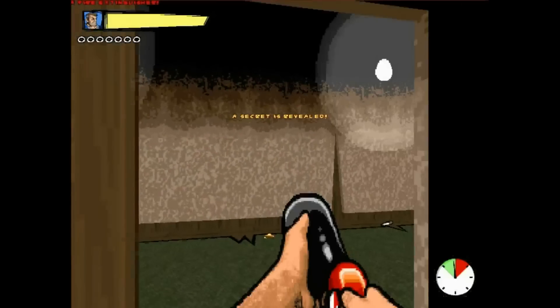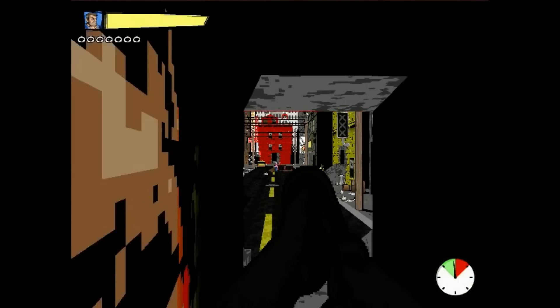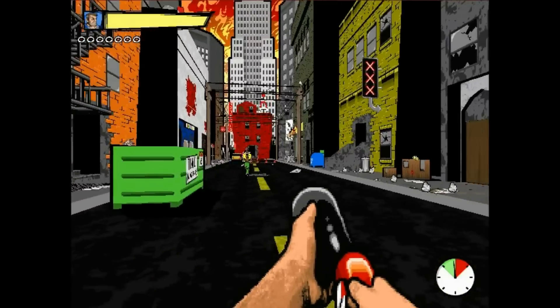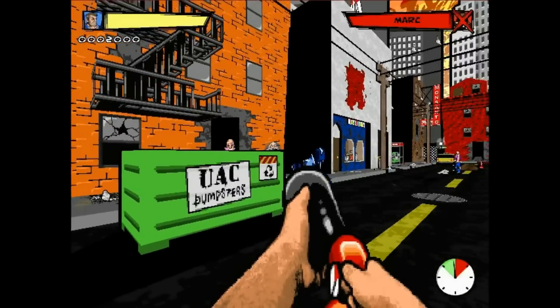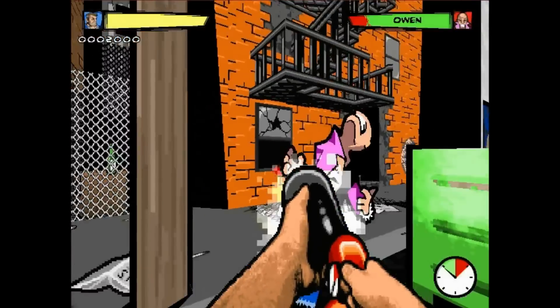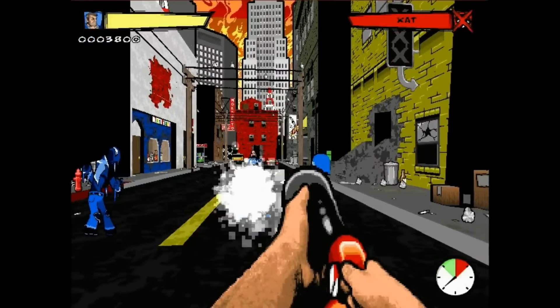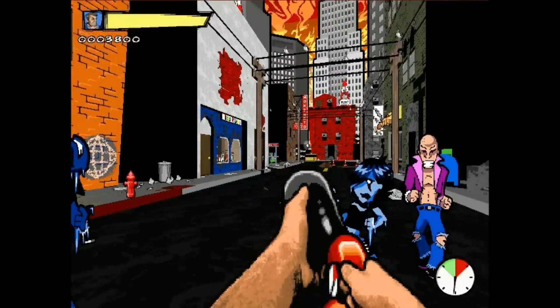Here's a fire extinguisher. Every punk and lowlife in the city was crawling out of their hole to find me — I'd have to use everything around me to survive. We can only hold one non-gun weapon at a time. This fire extinguisher is my favorite weapon in the game. It not only stuns the enemies, but it drains their health amazingly fast.